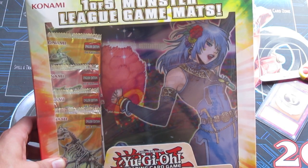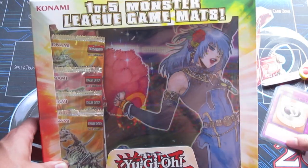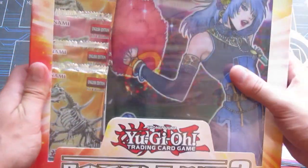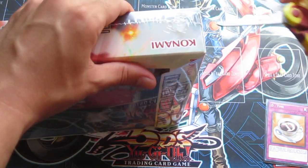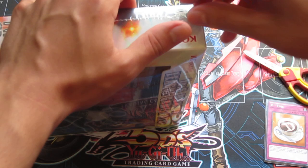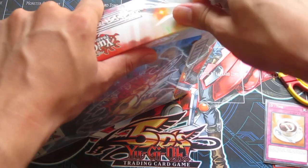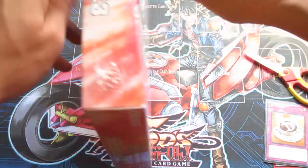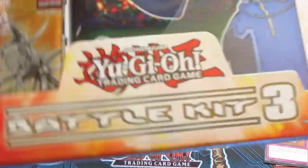Hey, what is up guys? We're gonna be opening up a Battle Kit 3 and I got the fairy edition. Anyways, let's go ahead and jump right into it and hopefully these pulls will be much better than the pulls from our Duelist Alliance sneak peek. The pulls were like seriously the worst I've ever seen. I think that's the worst I've ever done at a sneak peek as far as pulls. But welcome to Yu-Gi-Oh.